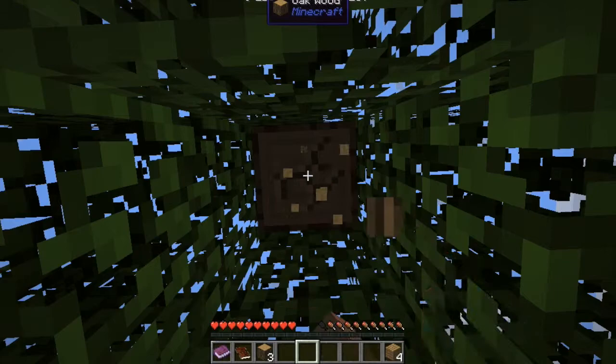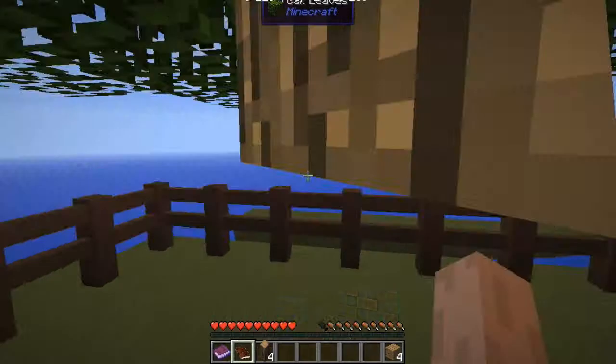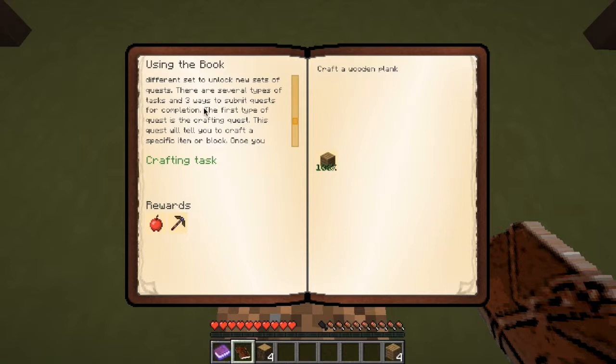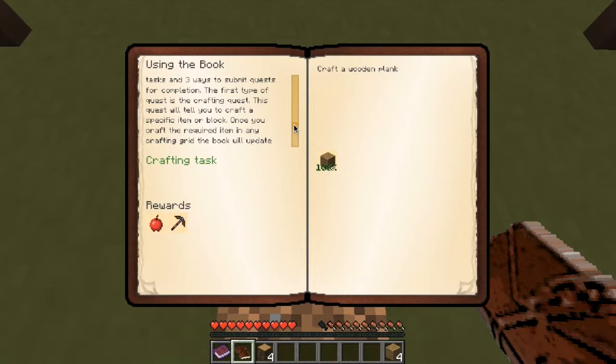Just going to collect this tree really quick. Okay, this explains it more. There are several types of tasks and three ways to submit quests for completion. The first type of quest is the crafty quest, so that's what we just did. This quest will tell you to craft a specific item or block. Once you craft the required item in any crafting grid, the book will update the quest completion. The third way of submitting items for completion is called detector — have the item in your inventory and press manual detect and the book will see you have the item and the quest will complete.